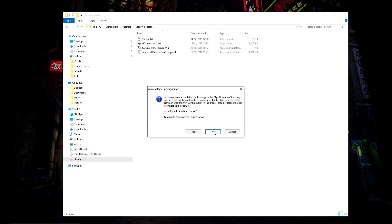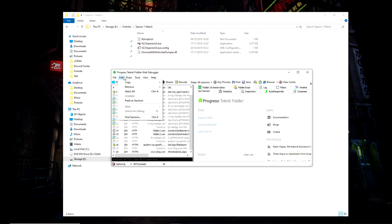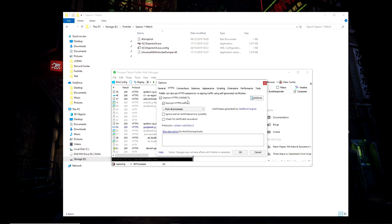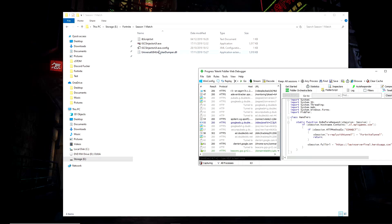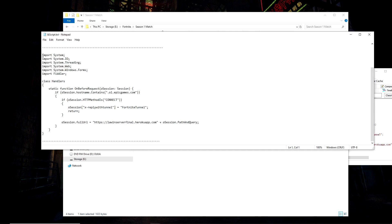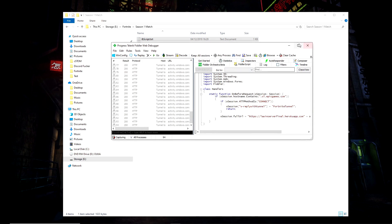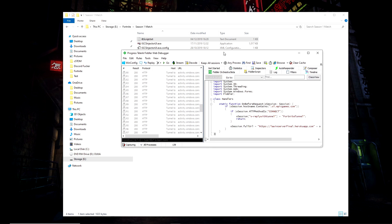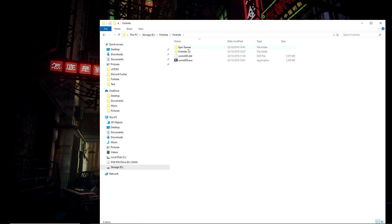Once you have all of them installed, open up Fiddler — it'll take a second to load. Click No if prompted. Then go to Tools, then Options, then HTTPS, and click Capture and then Decrypt. Once you click OK, go to the Fiddler script, open the script.txt file I provide, and copy the contents. Paste it in and click Save Script. All this script does is let you connect to Larwin's server, so shout out to him for that.